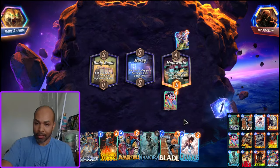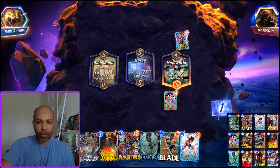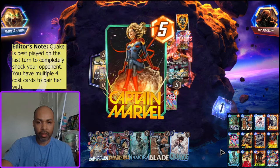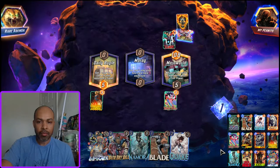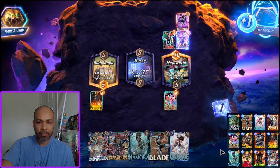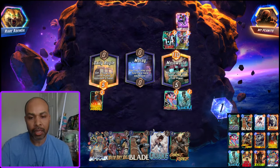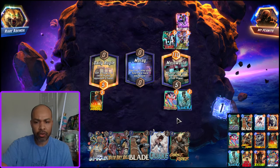I do have Quake, so I would need to play Quake in the middle, and I think that's possible. I will wait one more turn and then probably shift cards mid into Morag. But we just drew Ghost Rider. So I'm playing Namora — sticking on the plan. I play Namora, Captain Marvel gets up to 10. Depending on what they play in Mojo World, I could Ghost Rider, I could Quake somewhere.